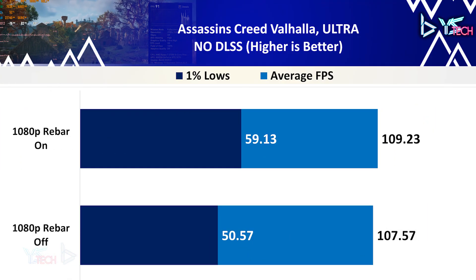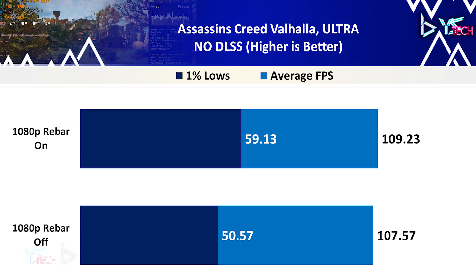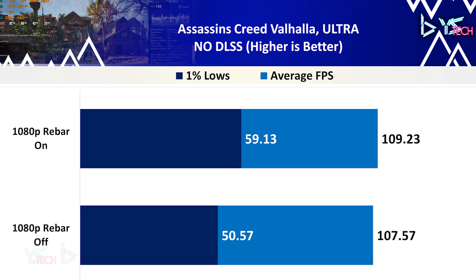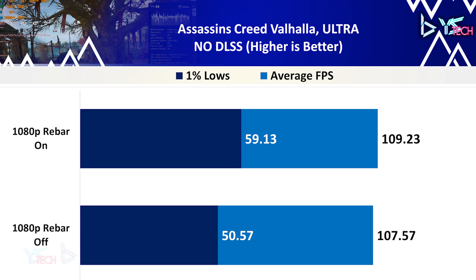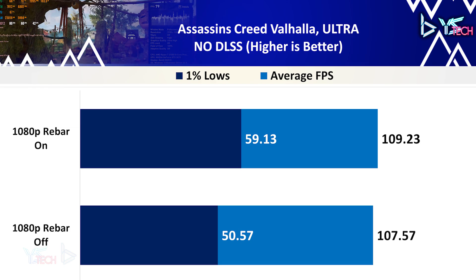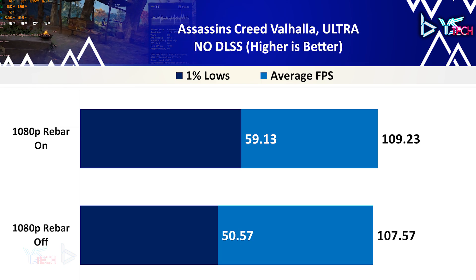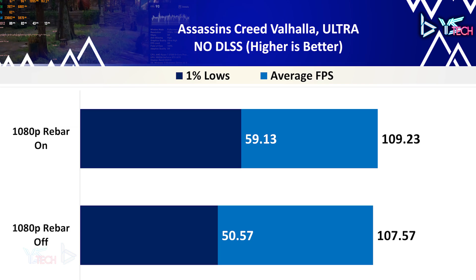Next up is Assassin's Creed Valhalla on the ultra preset. Not too much of a difference here, with the uplift of average FPS only being 1.55%. On the bright side, the 1% lows were much better at a 16.94% increase with ReBAR on, and the game felt much smoother than before. ReBAR kind of helped with the overall smoothness of this benchmark.